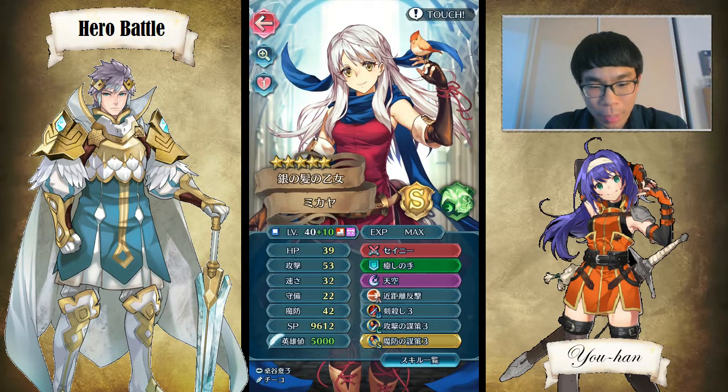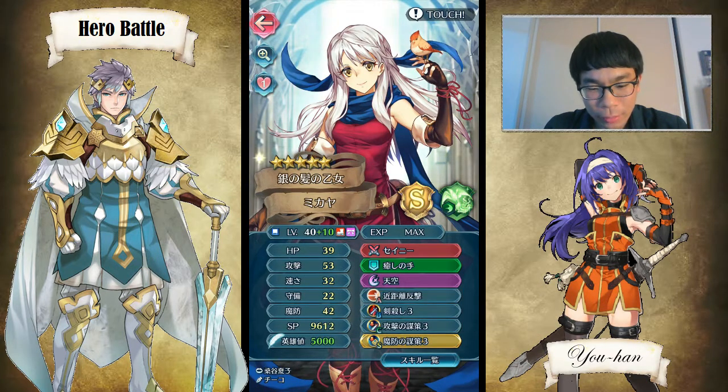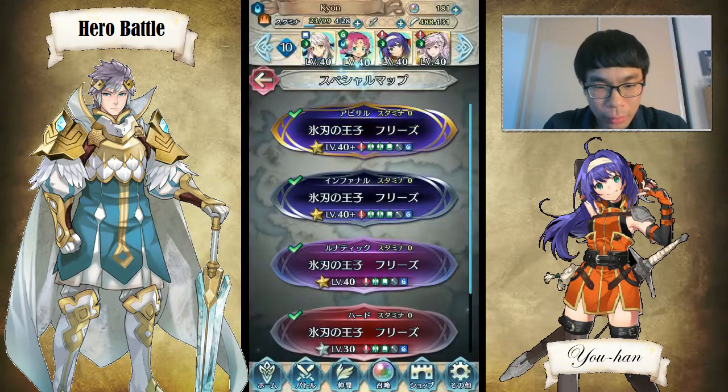I'm using my Micaiah here. She has Close Counter and Double Ploy — Attack and Res Ploy — with Aether.